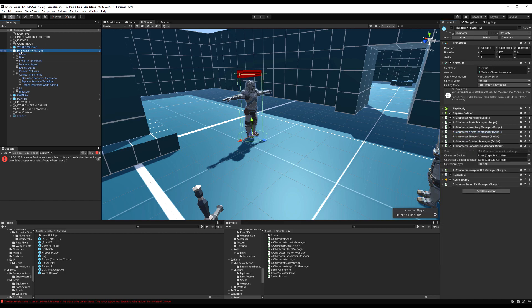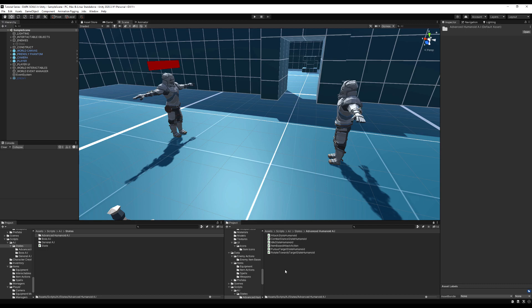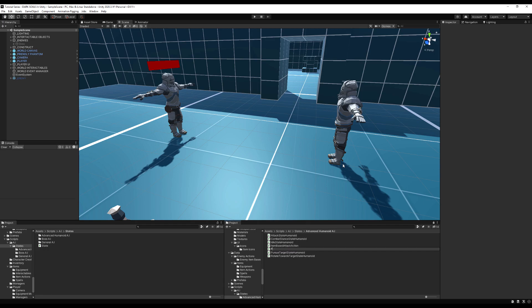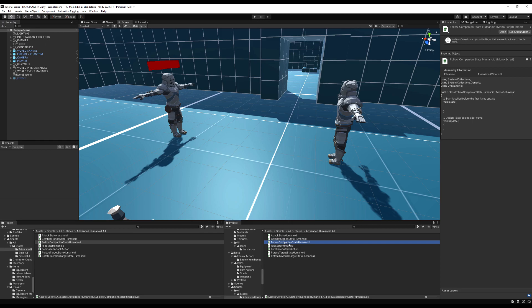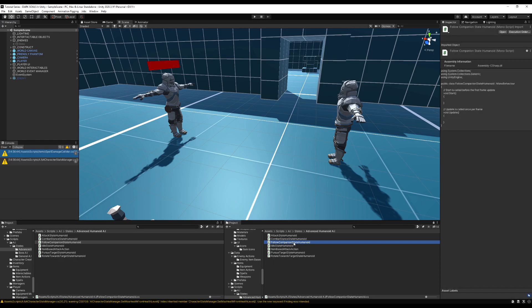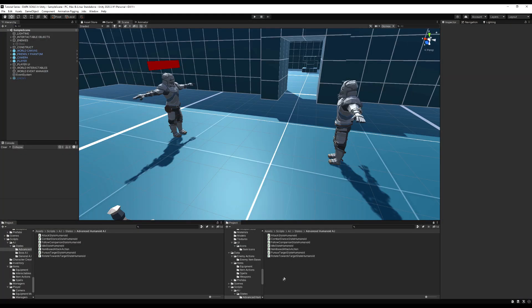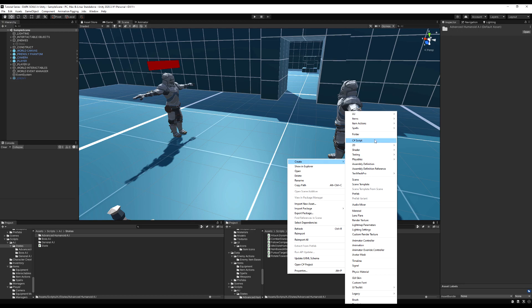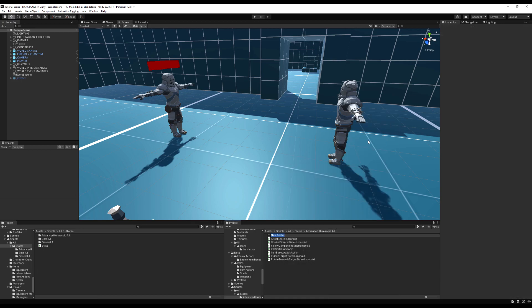Now let's create our first script. I'm going to call this script 'follow companion state.' I might change that humanoid — actually, we don't really need to keep it humanoid because this is going to be for summoning phantoms only. You can make a simplified version of this for spirit summons, but I'm going to cover that in another video.